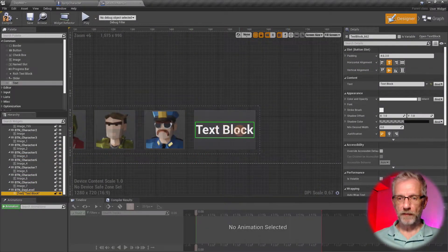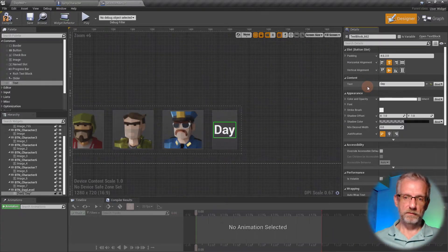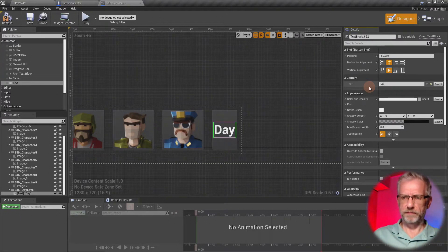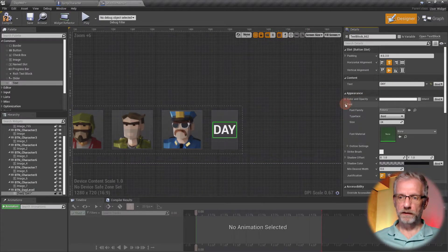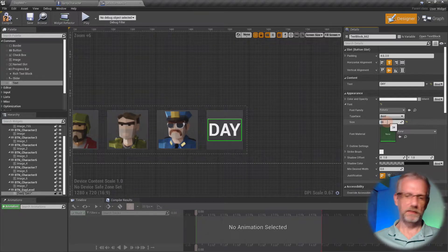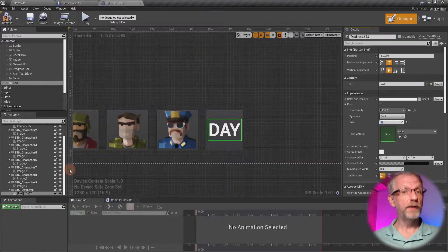With the text block selected, head to the Details panel under the Content section and overtype it with just 'DAY' in uppercase. You can change the font and size under the Font setting - let's make it 34, something like that, just so it clearly says day. That's nice - that'll be the button for the day level, or use a funky icon if you prefer.